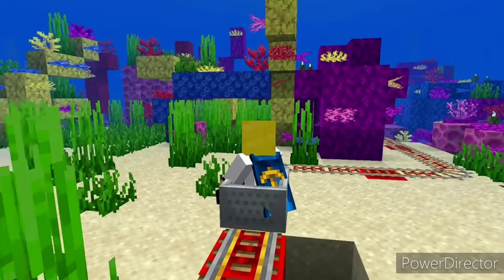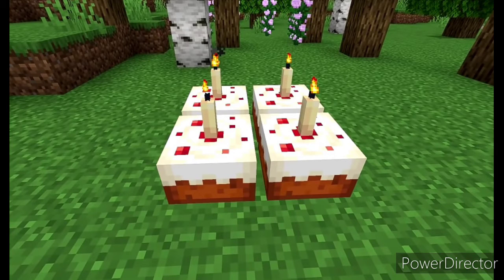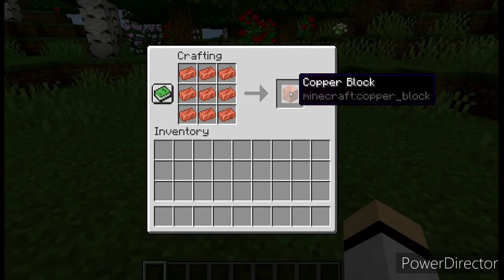Another thing is called the candle. The candle is an addition of new light sources. One of the best things with candles is that finally you can make a happy birthday party setup.